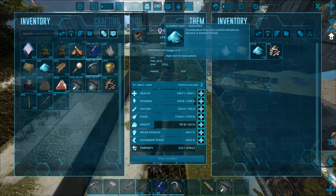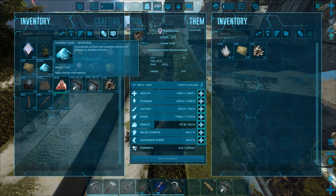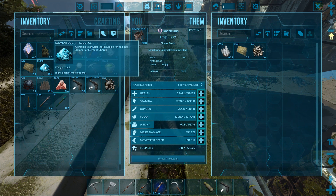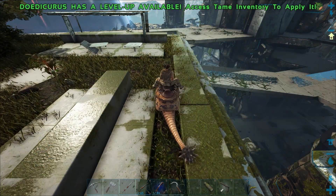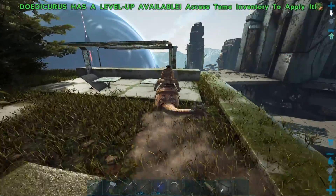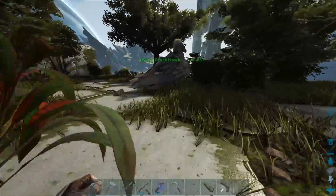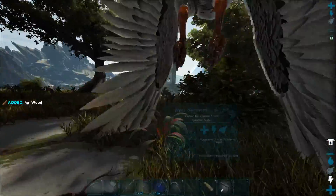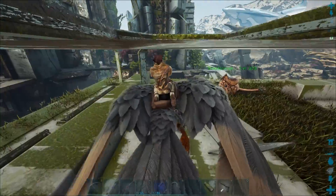Let me see — is that dust reduced at all with the stack mod? Actually it only stacks up to 1,000 with normal rates. So the stack mod is actually helping. I was just confused whether or not it was updated for the new Extinction resources. Let's go ahead and gather a level here.